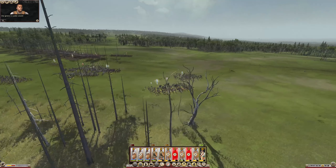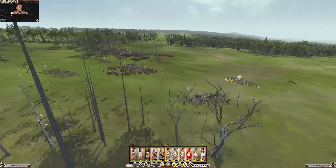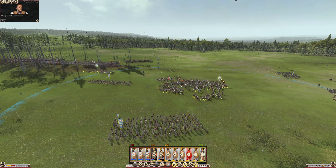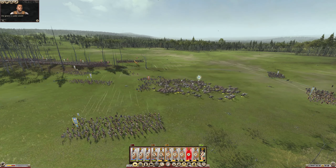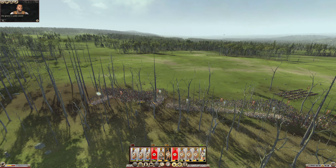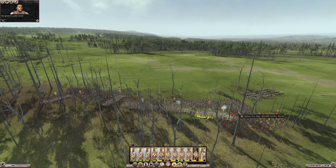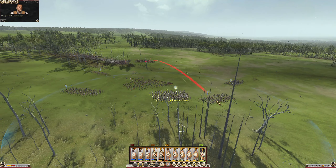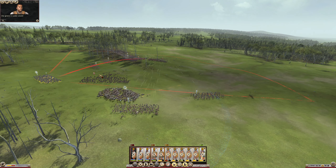Taking some casualties. These guys have broken once again. Target there — you do the same. General, pull out of there. Did enough damage to be getting on with. General, come through here — we'll send you after their General.